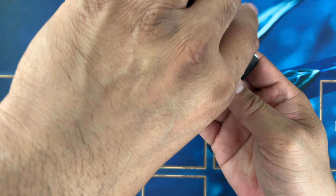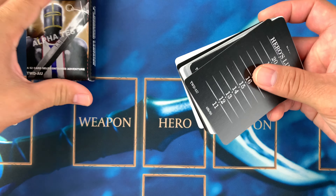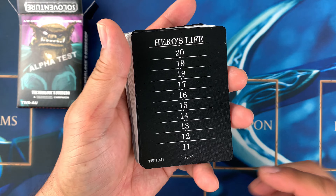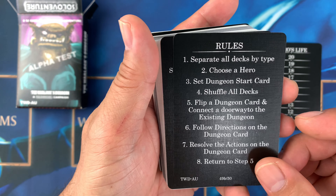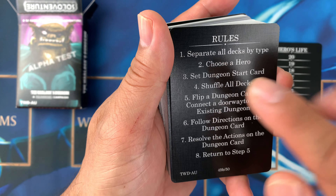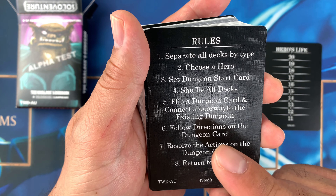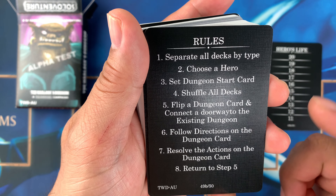He showed me a bit of this when we met. This is the life counter — if you don't have dice, you can use this. The rules say: separate all decks by type, choose a hero, set the dungeon start card, then shuffle all decks, flip a dungeon card, and connect a doorway to the existing dungeon following the directions on the card.